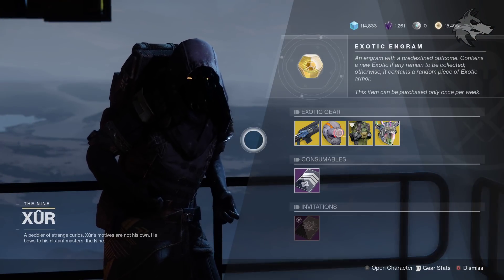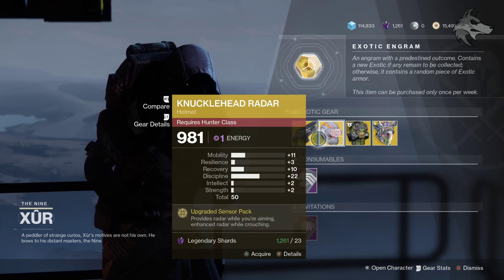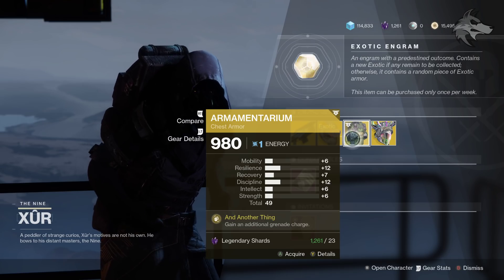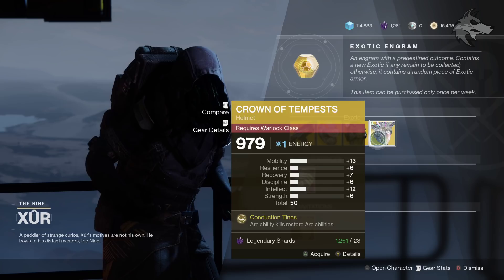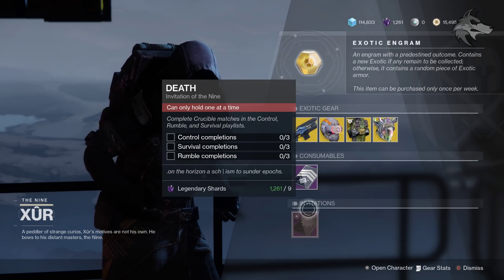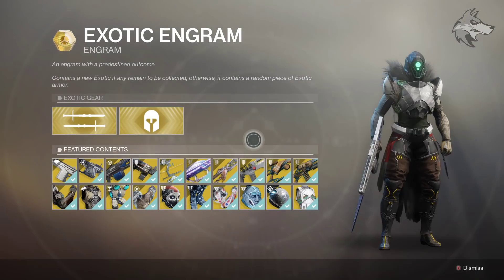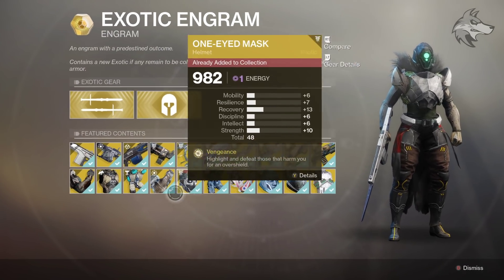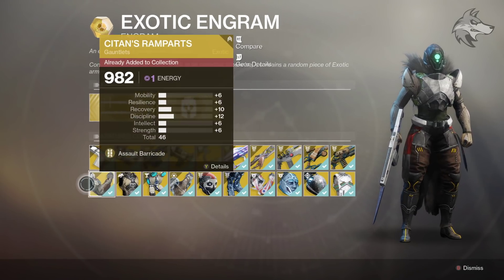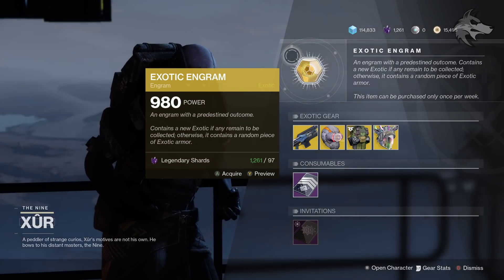For the main inventory, Xûr has Cold Heart as the featured weapon, Knucklehead Radar for Hunters, the Armamentarium for Titans, and the Crown of Tempests for Warlocks. He also has the Five of Swords and the Invitation of the Nine if you're still working on those. The saving grace might be the exotic engram, which can randomly drop world pool exotics with a knockout system — so you have an increased chance to get items you're missing.